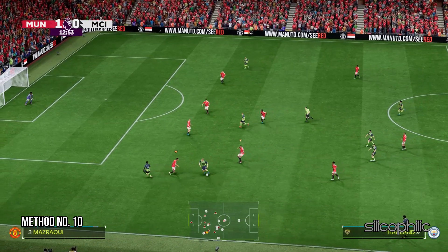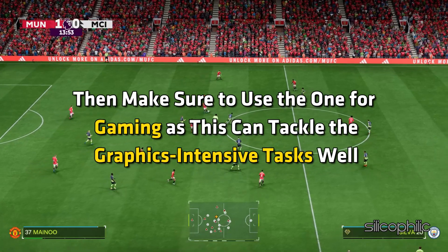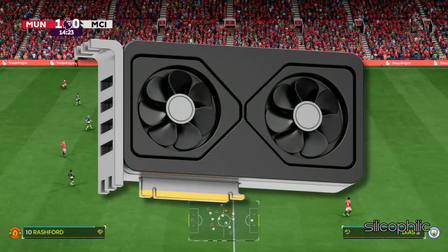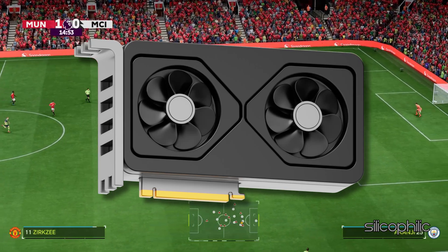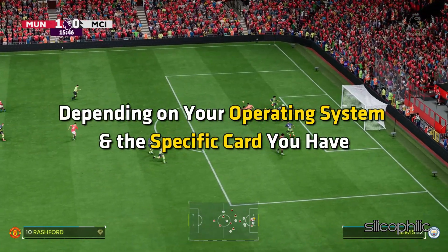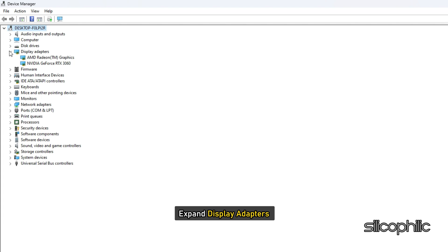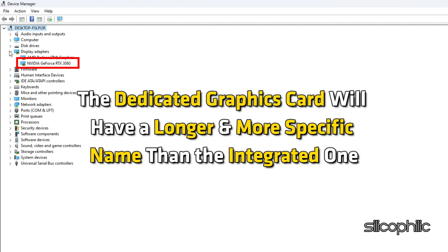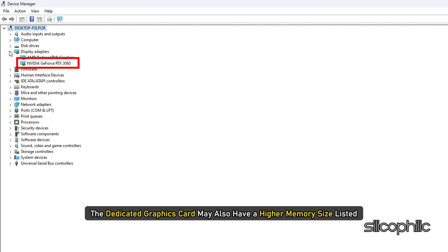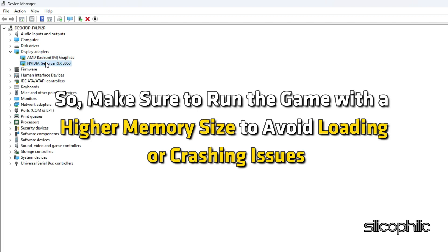Method 10: Run the Game on a Dedicated Graphics Card. If you have multiple GPUs, make sure to use the dedicated one for gaming, as it handles graphics-intensive tasks better. Open Device Manager and expand Display Adapters — you should see two adapters listed: one for your dedicated graphics card and one for your integrated graphics card. The dedicated card will have a longer, more specific name and a higher memory size. Make sure to run the game with the higher-memory GPU to avoid loading or crashing issues.